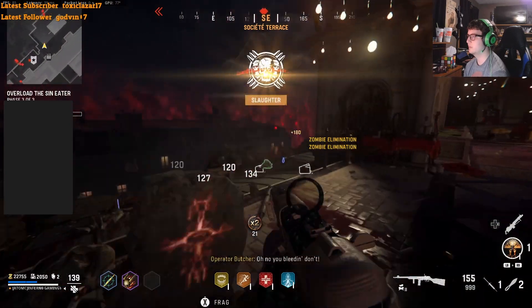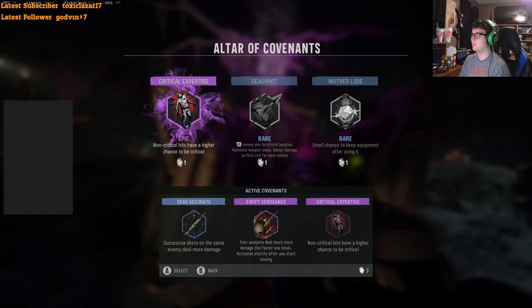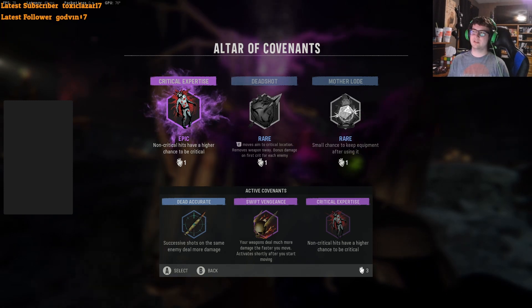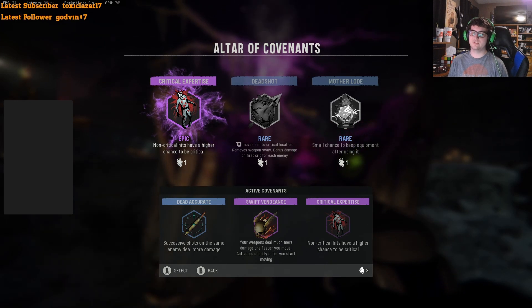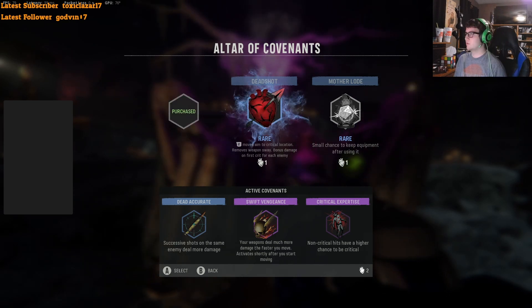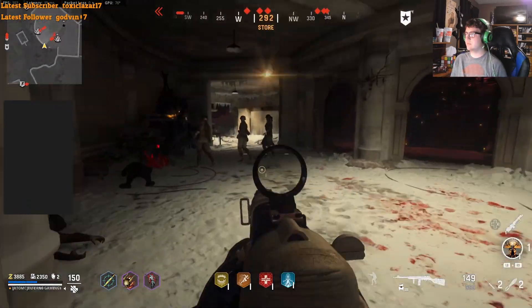I just got double points, so I'm going to exfil a little earlier. We have 32k, 33k — 33,645 total. Now you're going to pack this up to max and check the Covenants for anything new. I'll pick this one — and I do recommend this one for a couple of weapon classes, particularly shotguns. With shotguns, I had to actually aim for the head, so I'd recommend Critical Expertise. It also gives you extra points — for times where you would have gotten a default kill, it now gets the critical with an extra 10 points. So we'll equip that since we have a third slot.